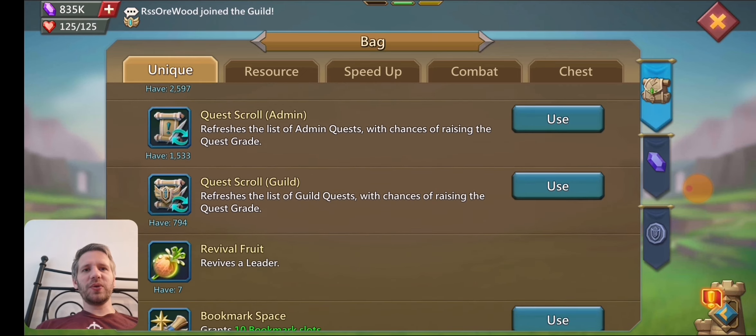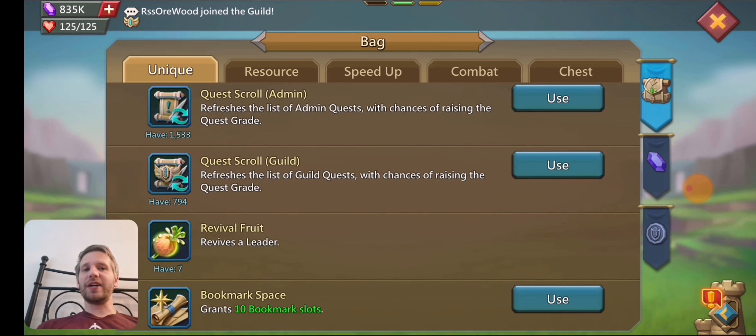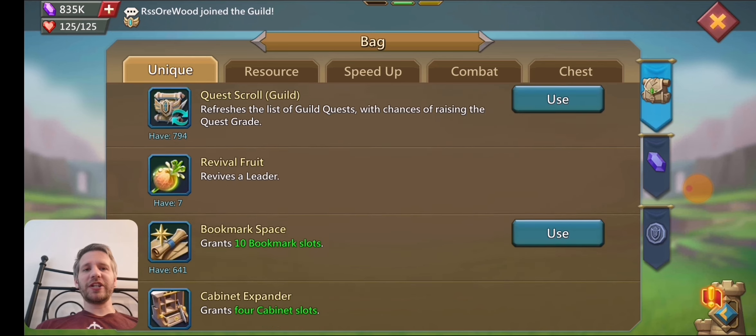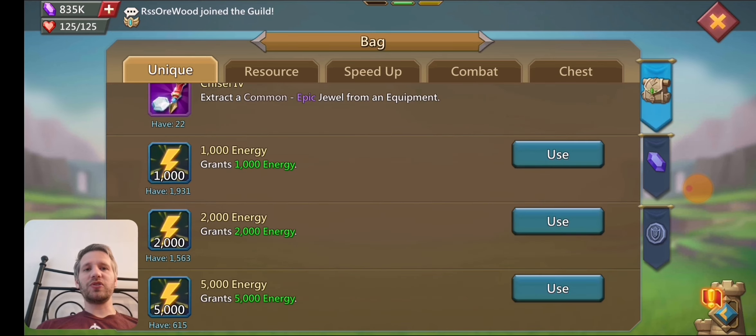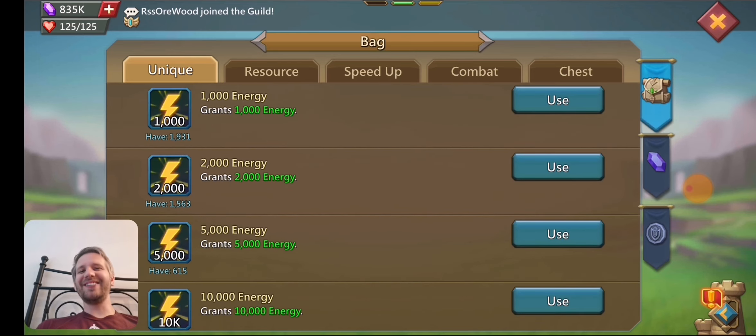I've got some extra quest scrolls and admin scrolls. I might have to use some of those because you do get jewels from doing those, so I might actually use a bunch to see if I can get some extra jewels for my construction set. I also have a bunch of energy to use — I only have level two hunting on this account, so I don't really use energy very much. Honestly, it's not really worth monster hunting here since I have such low monster hunting and my monster hunting gear is really bad.